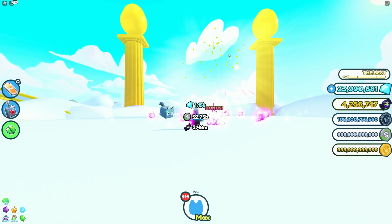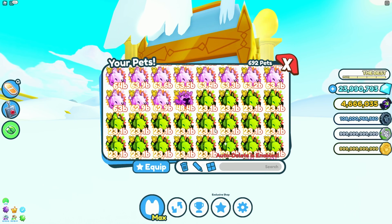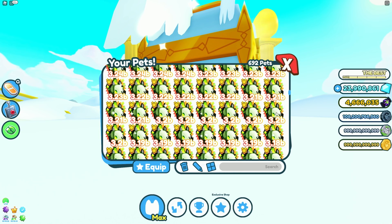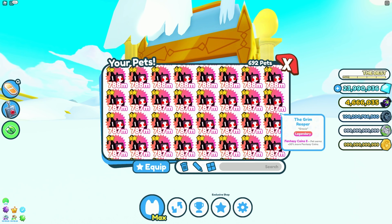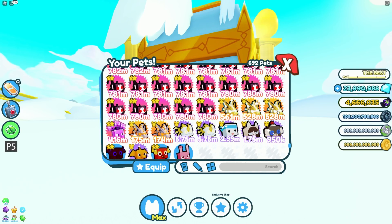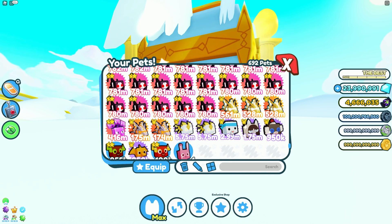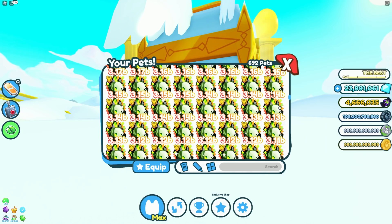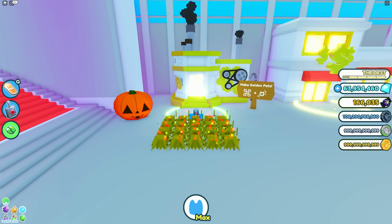Okay, let's take a look at everything we managed to collect. We're down to four million candy coins, we haven't got much left. We did collect pretty much an entire inventory — 692 pets is what I'm holding right now. Look at all of these! This is with everything unlocked — I have all the abilities for the spooky upgrades, all the mythical stuff, literally everything. Sixteen rows of eight — that's 128 pets. That's crazy.